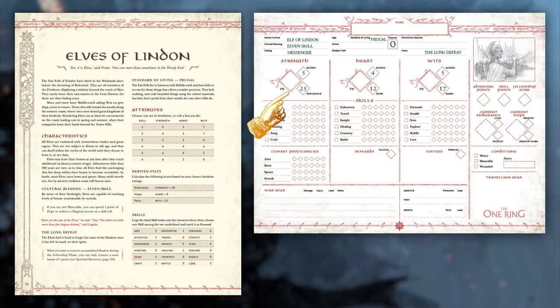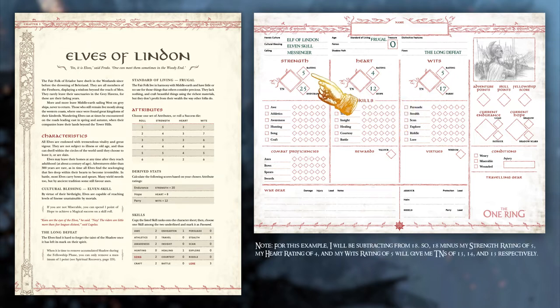Now we will fill in the big diamonds that are your TNs, or Target Numbers. These are the numbers you'll be trying to roll equal to or higher than on all your skill checks and combat attacks. The lower these numbers are, the easier time you're going to have succeeding on your rolls. Your TNs are calculated by subtracting your relevant rating from 20, or if you were playing with a small group or for a short campaign, you can subtract from 18 instead.